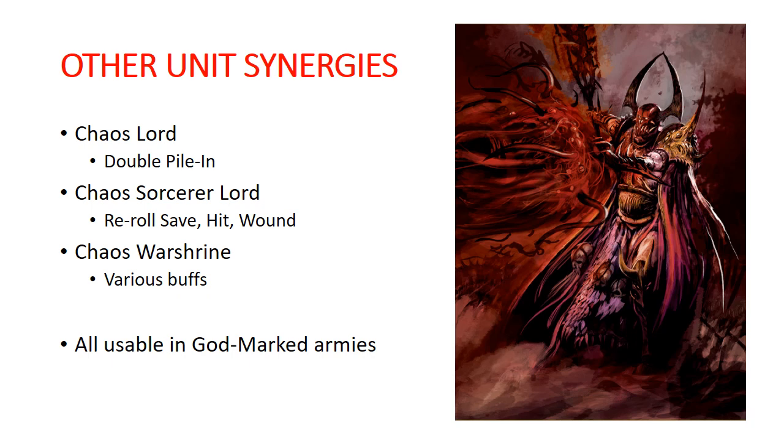Other unit synergies in Slaves to Darkness: the Chaos Lord has a command trait that lets a unit pile in and attack a second time in combat — incredibly useful. The Chaos Sorcerer Lord's Oracular Visions can reroll all saves, and his spell rerolls all hits and wounds. The Chaos War Shrine lets you pick one benefit — reroll hits, reroll wounds, plus one to save, plus one to wound, reroll charges, all kinds of stuff. All of these are also available in the god-marked armies, so you can port them over.